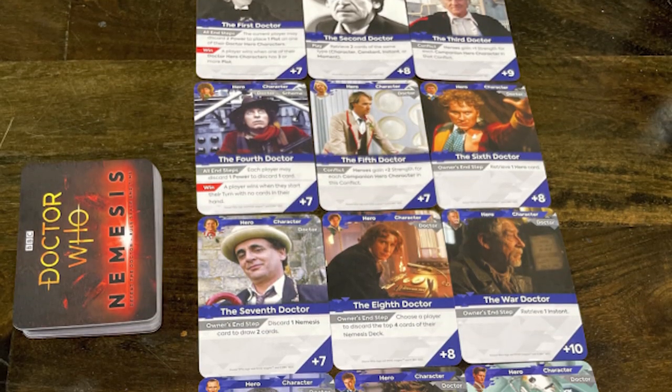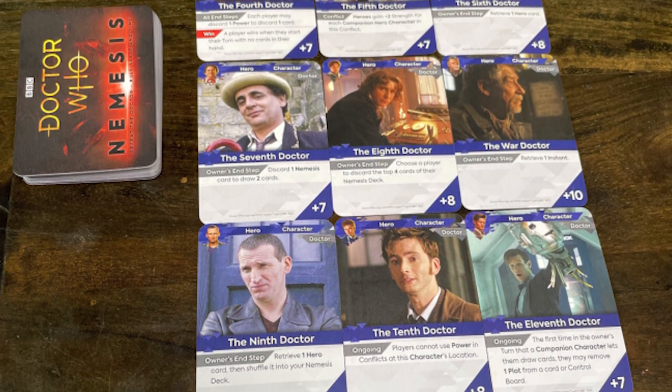That's basically Doctor Who Nemesis. This is a really unique game — it has a taste of Flux as well as a few light area control games with schemes that come out. Each nemesis character has their own scheme cards, the deck has its own scheme, and the doctors you select have their schemes too. So you'll have at least four different ways to win, with at least two specific to your character — whether it be the Master, Davros, one of the Weeping Angels, or Ashad.